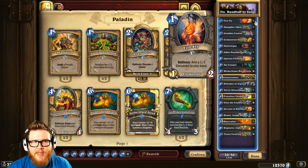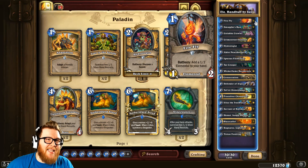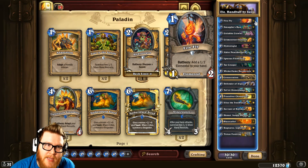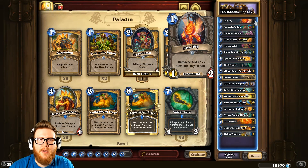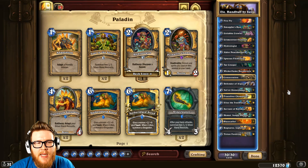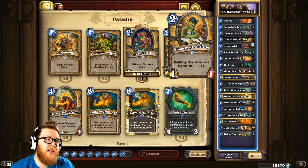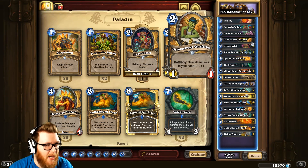When you top deck a hand buff card late in the game, your hand might be a little emptier, so you only get maybe 2-3 buffs. But with a deck like this, where you're constantly refilling your hand with additional little minions via Firefly, Igneous Elemental, and Servant of Kalamos, when you top deck Grimestreet Outfitter late, there's a higher likelihood of buffing multiple minions.